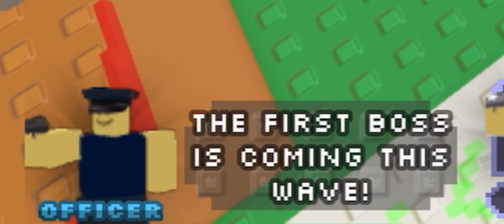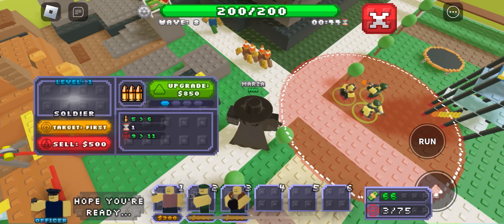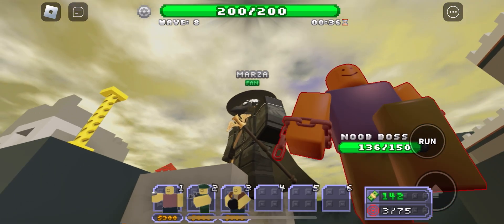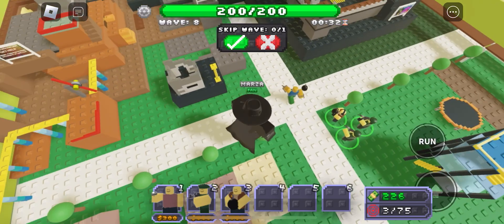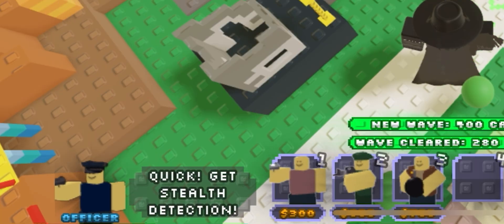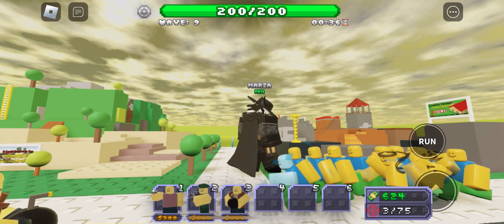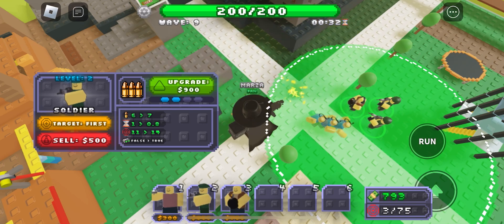The first boss of this wave is coming — sure hope I'm ready. Wait, are those cone zombies? Okay, so here's the boss — the Noob Boss, he has 150 HP. Quick, get stealth detection! Here come the invisible ninja noobs. You can see the headband — they're literally ninjas. And they're dead.